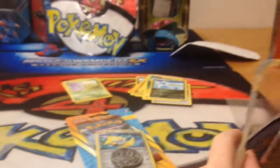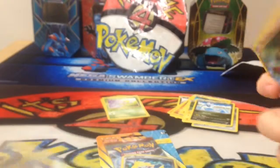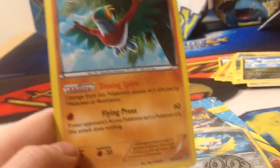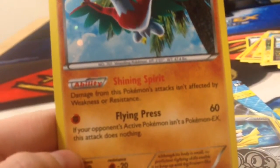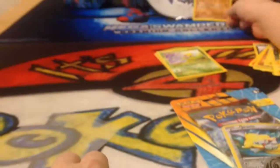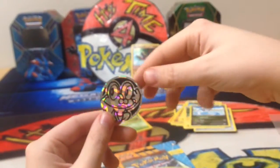Here's a Houndoom pack. There's a Hawlucha. Here's the attacks and ability. Shining Spirit: damage from this Pokemon's attacks isn't affected by weakness or resistance. Flying Press: 60. If your opponent's active Pokemon isn't a Pokemon EX, this attack does nothing. Here's the picture. Alright, there's a coin — the Froakie coin. It looks very nice. I'll start opening this Houndoom pack.